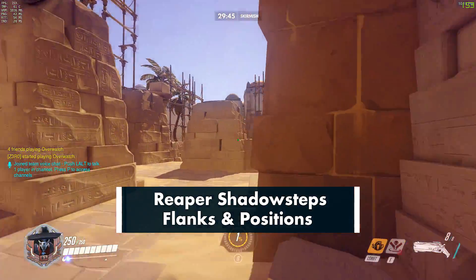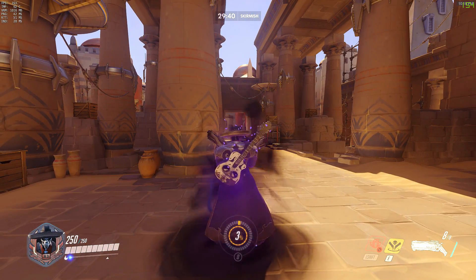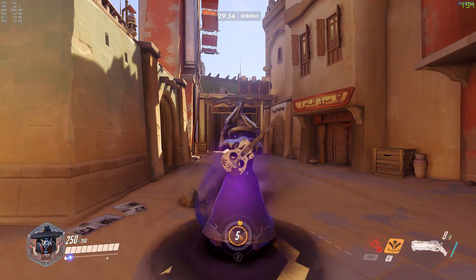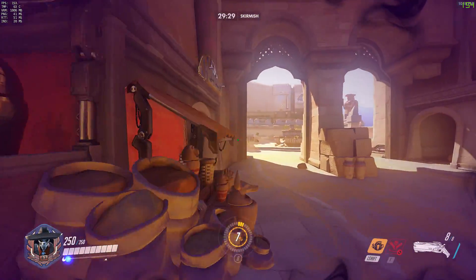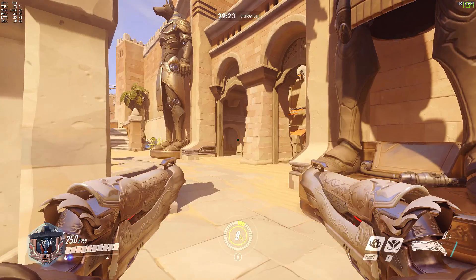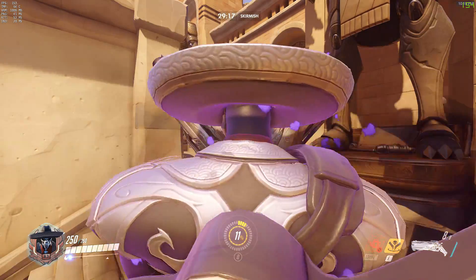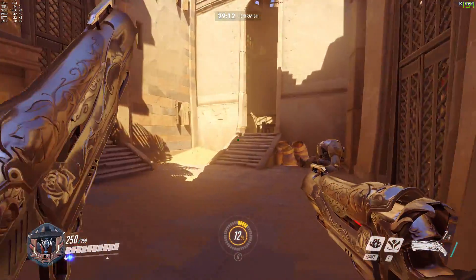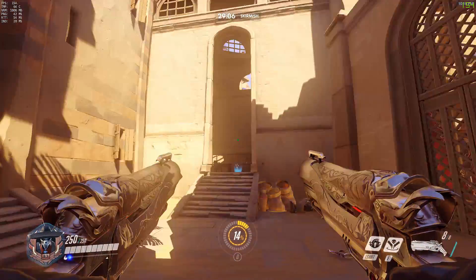To kick things off, we're on Temple of Anubis on the attacking side. This first Shadow Step is going to be across the choke right before Point A into the left room. This works well, but be aware there is often a Junkrat in the room behind that spamming grenades through — if you go right next to the wall you can often catch him unawares. Symmetra can also be in this room, especially in quick play, and she may have set up a microwave room, so you don't want to be Shadow Stepping into that.